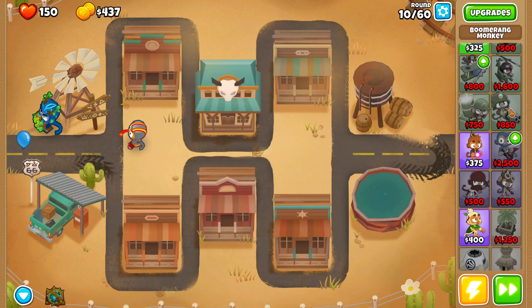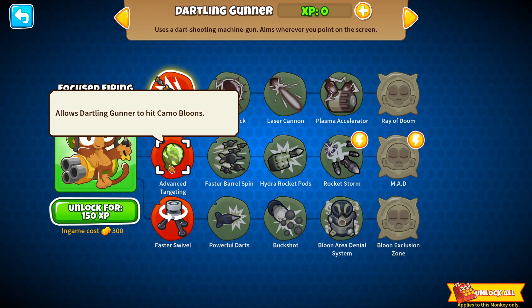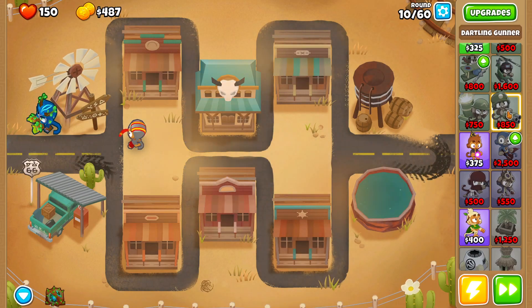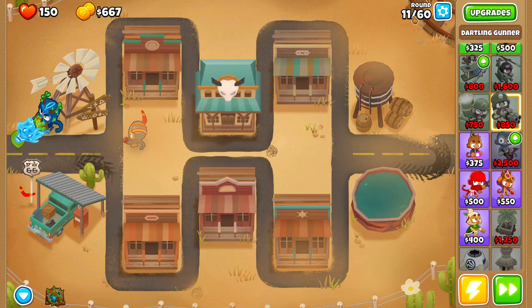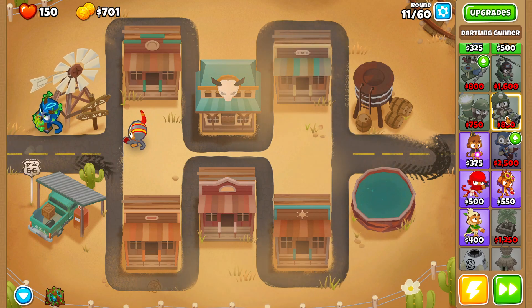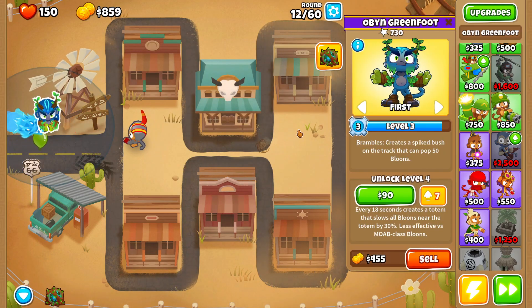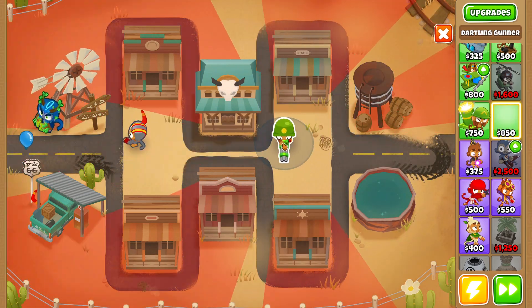I think I might save up just for the Darkling Gunner. Oh, Focus Firing could be good. Yeah, we could do Focus Firing — as soon as we get 850. I don't think the round goes — I think it's round 19 or something. My balloon's actually showing up, and right now we should be getting open securing us. Now we got the Darkling Gunner.